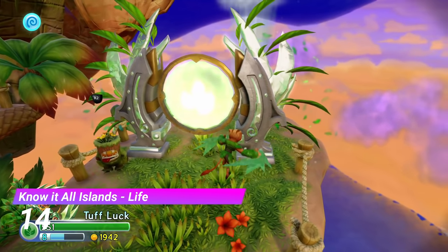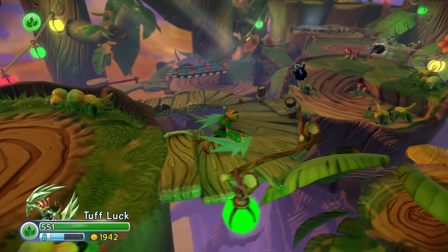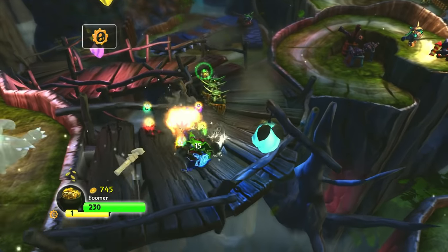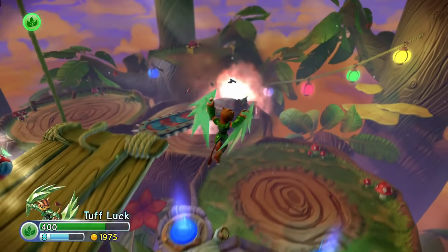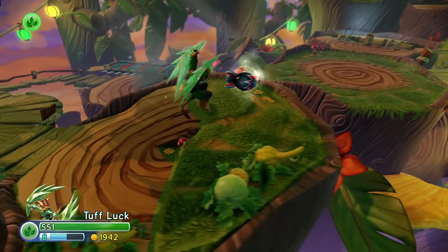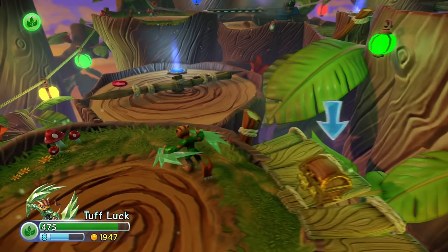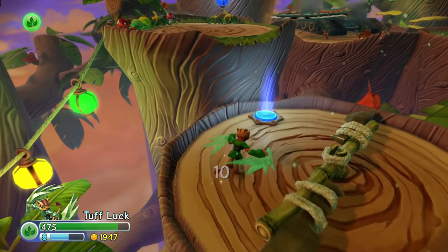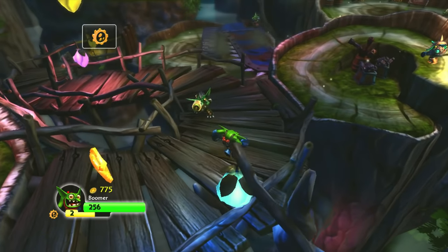At number 14 we have the Life Gate from Know It All Islands. This is obviously a reference to Falling Forest — they weren't going for subtle here. It perfectly replicates Falling Forest in all of its glory. I'll be honest, the actual Falling Forest does look better than this, but it's just a gate. They didn't have to put this much effort in, but they did. Your average person might say this is just laziness, copying and pasting, and I would agree if they did this multiple times — but nope, this is the only one. It's truly a stroll down memory lane.